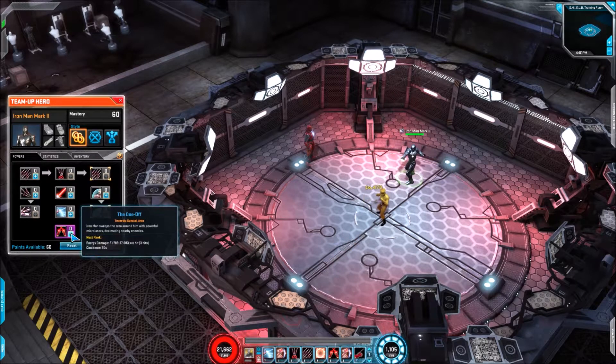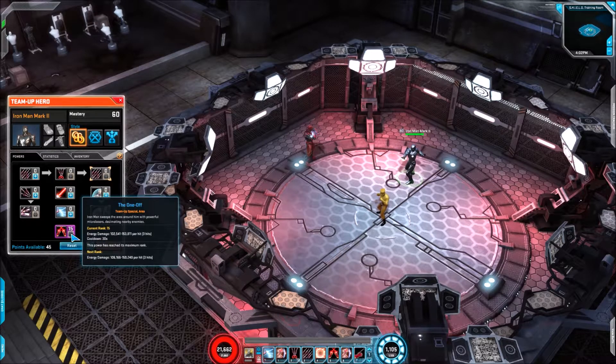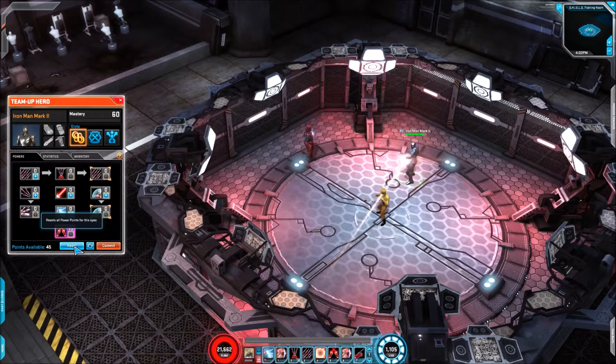To finish up we've got the signature, which is the same as the regular Iron Man model. It's energy damage, does 3 hits, not a bad amount of damage — 153,000 without any gear at maximum. We can see the three separate damage packets there on it.